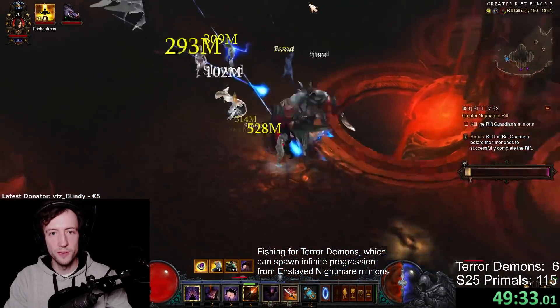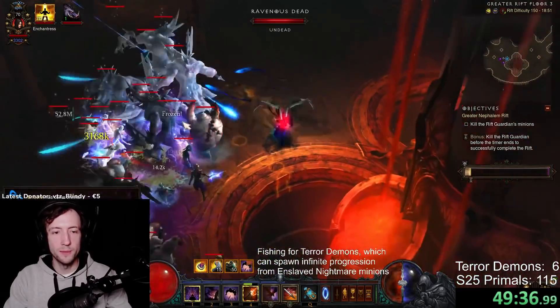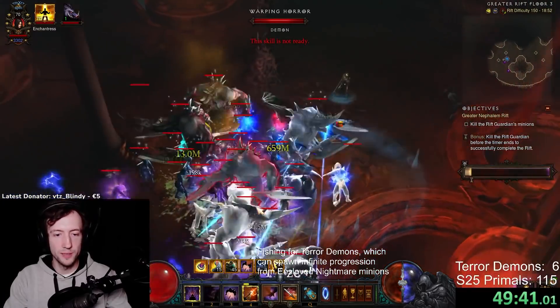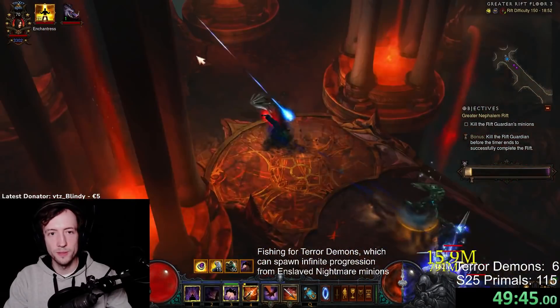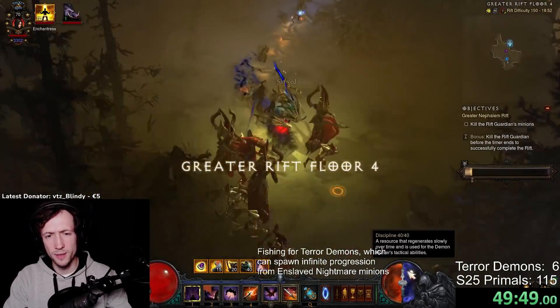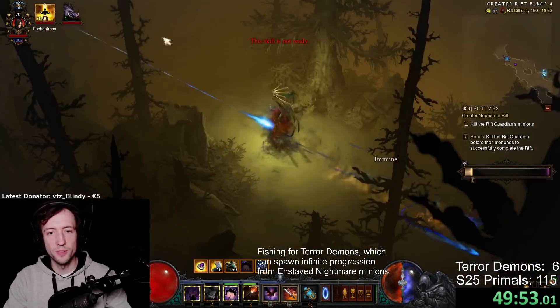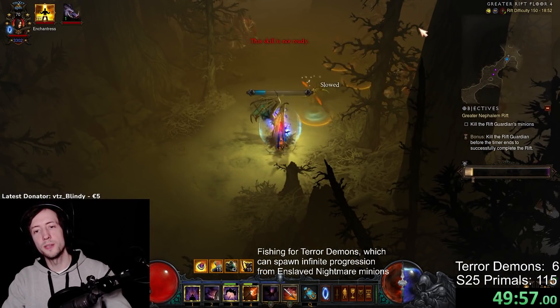We got Lacuni Face Beasts — they're actually called Warping Horrors but have the nickname Face Beast. There are mothers here, which is really what you want. There are packs of five mothers sometimes and they spawn zombies. You try not to kill the mothers too fast so they spawn more zombies — I think they can do it like three or four times, so you can have like 25 zombies and lots of extra progression and area damage juice. That's pretty nice.